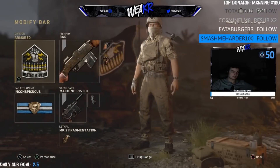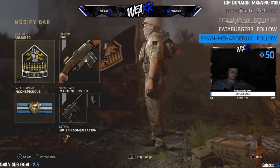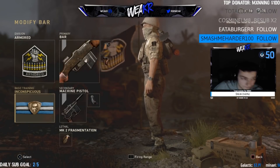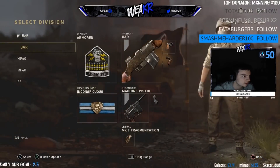This is the next class — this is the class I use the most. This is Armored, which is Flak Attack, with Quick Draw Grip, and then Inconspicuous which is like Half Dead Silence. This is probably the class I use the most, especially in 4v4. The classes in this game are super simple too, so this is going to be a very quick video compared to like other CODs.